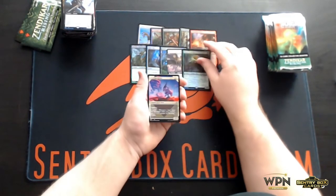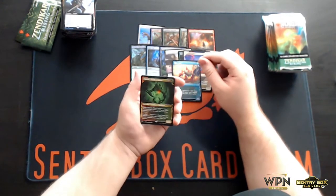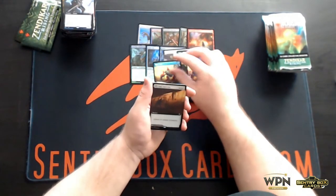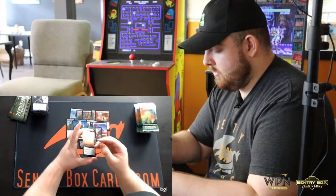Sworn Shambler, Prowling Felidar, Rune Crab, Phylath World Sculptor, Foil Rune Crab, and Undo Inversion — so our Planar Cleansing hybrid Planeswalker land.